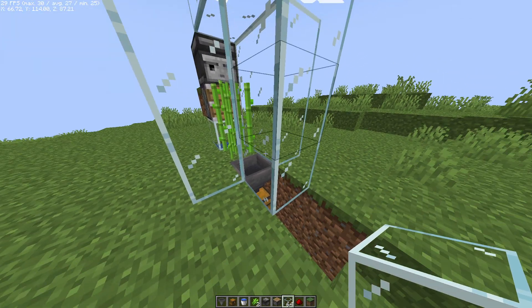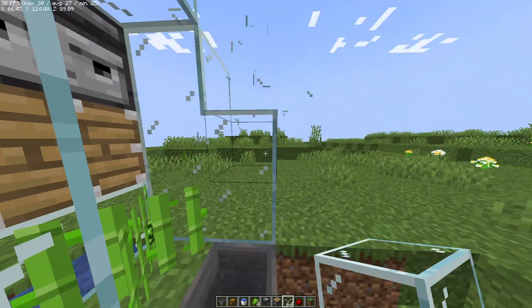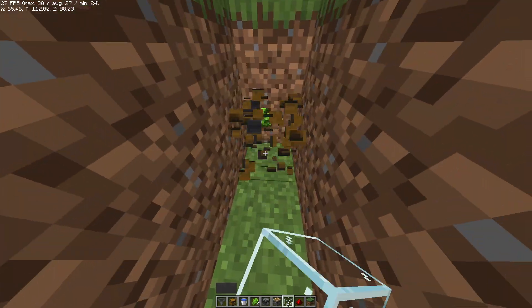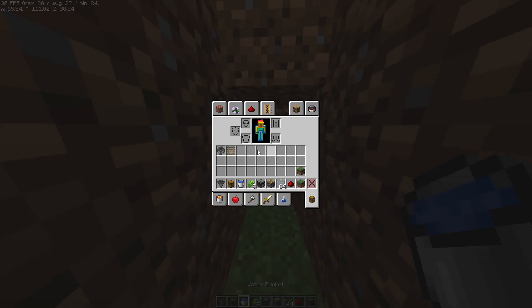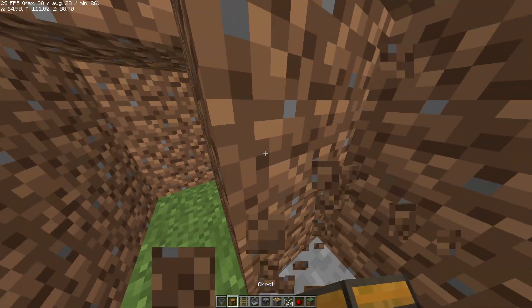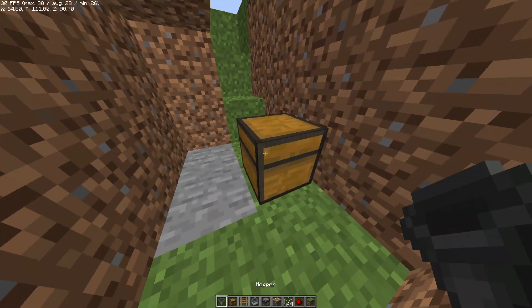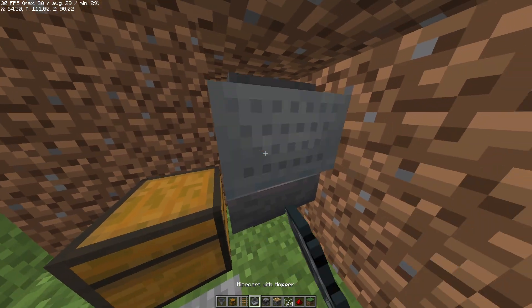If you have more resources, then there's a more advanced design we can make. We're going to leave the back intact and go down one more block. We're going to take two items: a minecart with a hopper, and any kind of rail other than a detector rail. We're going to have to dig around just so we can place this correctly. You want your chest, your hopper, your rail, and then your hopper with a minecart.